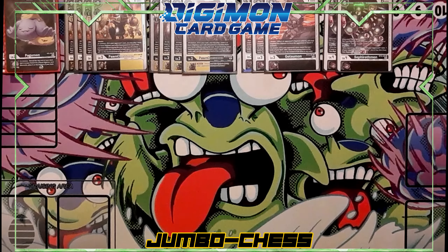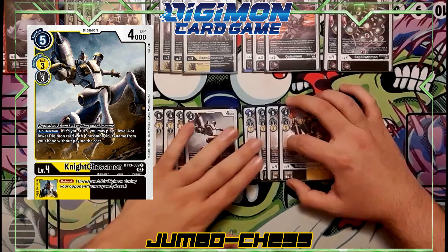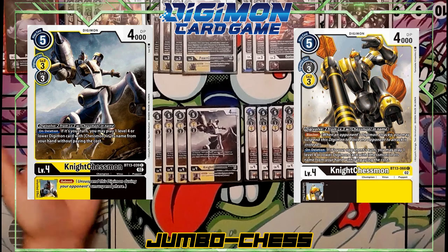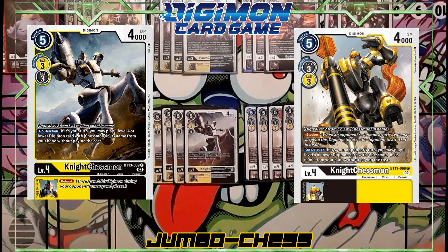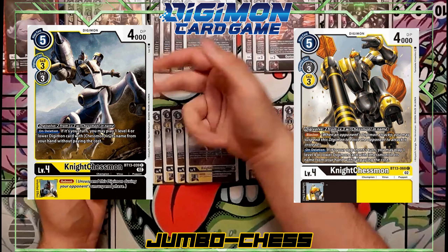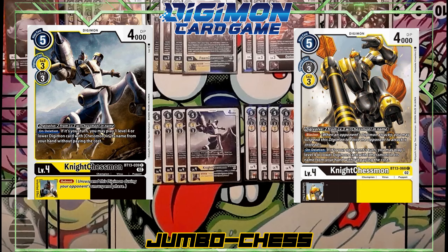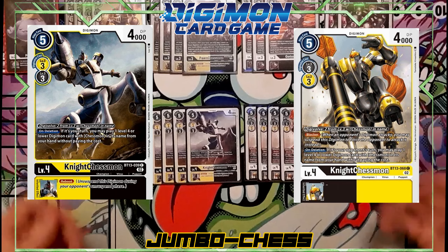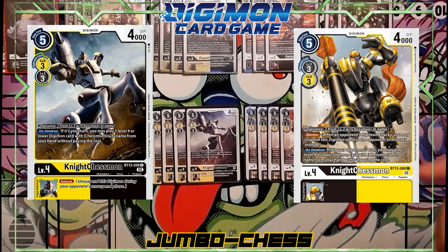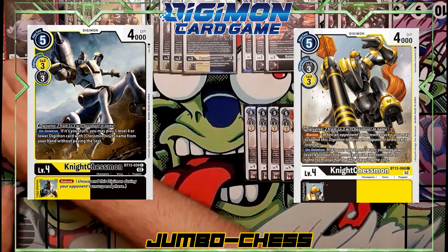We also run all eight of the Night Chessmons. This is a Chessmon deck so you need as many as possible to get eight names in trash. I actually had that happen tonight — as soon as this guy got deleted I had just enough for eight names and was able to play a level five, which really helps because once you get that five you can go into your six and start popping off. These work the same as the Pawn Chessmons: on delete, one triggers on your opponent's turn and one on your turn, letting you play a Chessmon level four or lower from hand. You just need the names and a black-and-yellow Digimon.